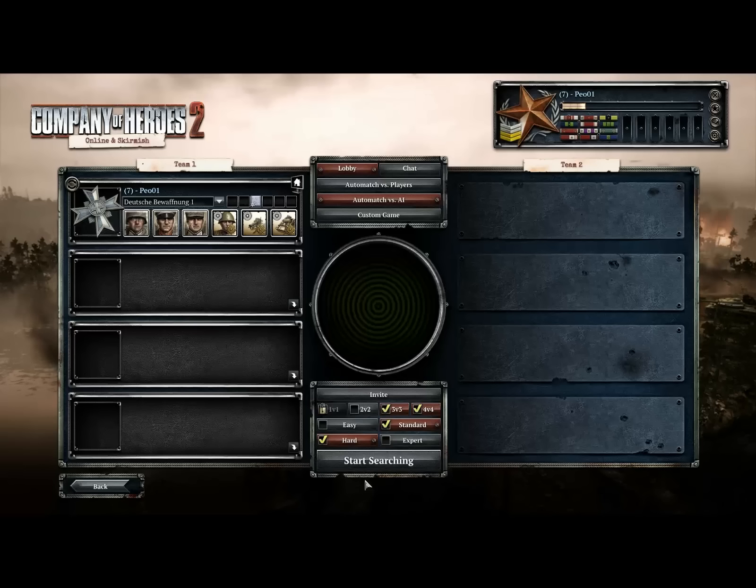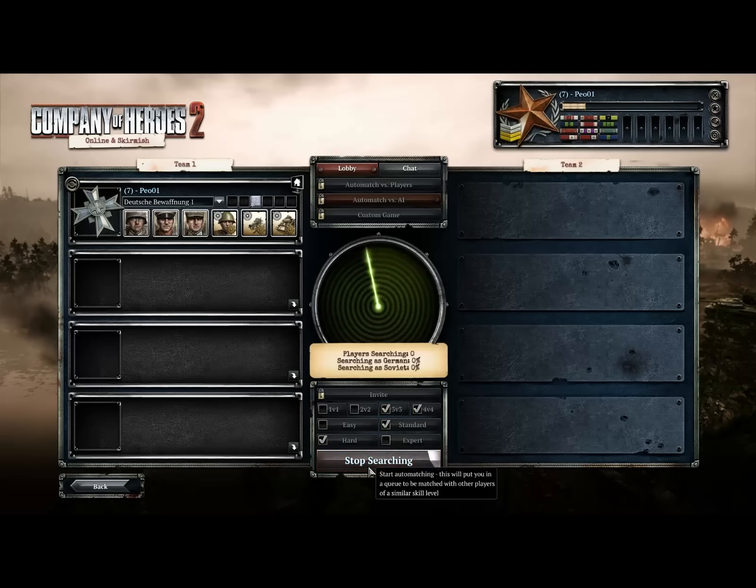Alright, let's get a multiplayer game starting. Co-op this time — hard or standard. Don't want to go for expert yet. Changed my layout only a little bit, not yet level 10. With level 10 I'll get the next Doctrine.